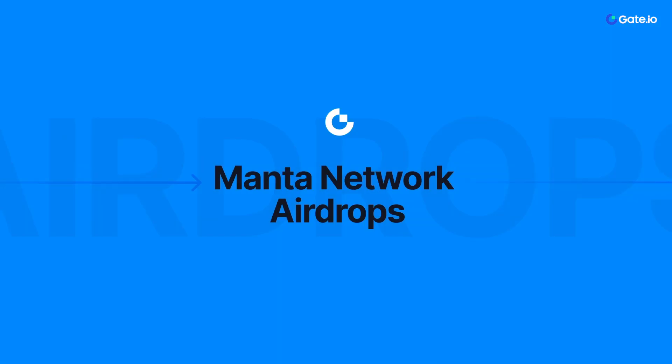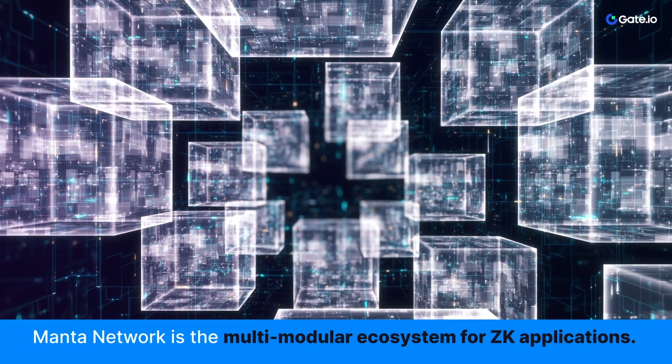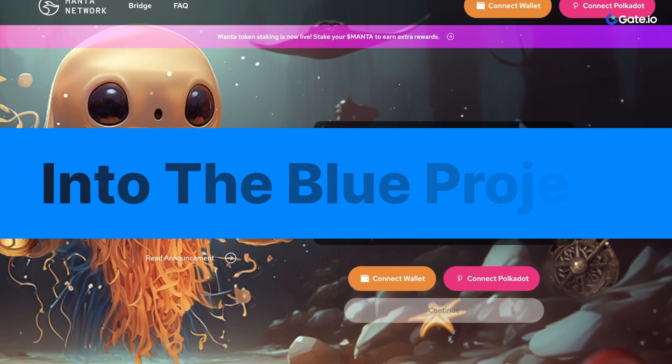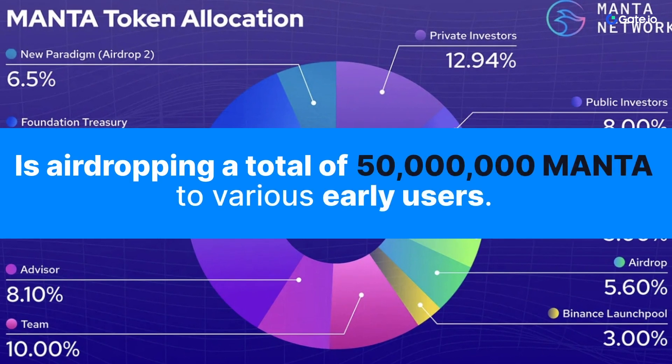For a lot of Web3 enthusiasts, a very interesting and hot topic is airdrops, and right now one of the biggest airdrops is related to Manta Network. Manta Network is a multimodular ecosystem for ZK applications. We are talking about Manta specifically because the Into the Blue project is now live, and they are airdropping a total of 50 million Manta tokens to various early users. If you log into your Manta Pacific wallet — or you can also use a Polkadot wallet — you can check whether or not your wallet is eligible for the initial airdrop. The airdrop claim period will last for a total of 180 days, and you can also check the announcement on the Medium platform.